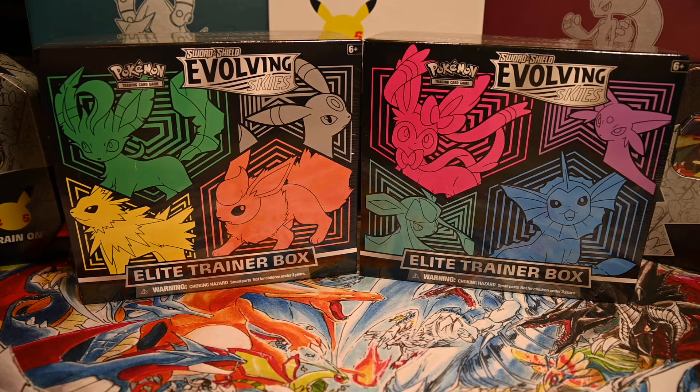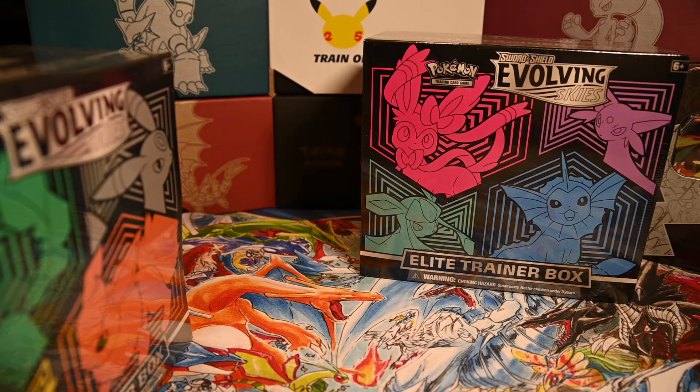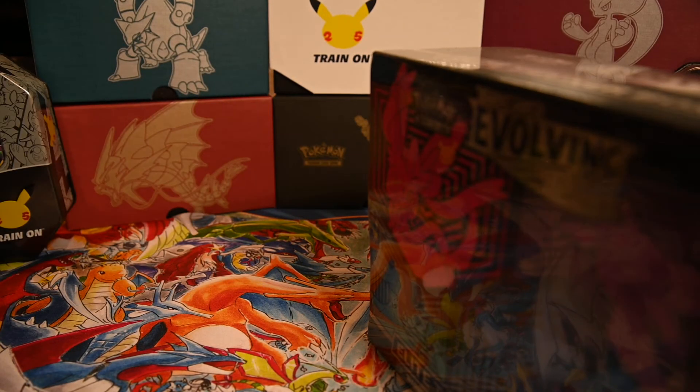Hey everybody, welcome back to another Pokemon opening video. As you can see, I have the two Evolving Skies Elite Trainer Boxes. I didn't know they had actually started doing two different kinds of Elite Trainer Boxes for sets — not every set but specific sets. I've seen them with Evolving Skies and Chilling Reign had to, Sword and Shield had to. I don't know why sometimes they do it and sometimes they don't — I guess if they have two big things to put on there, they do them.